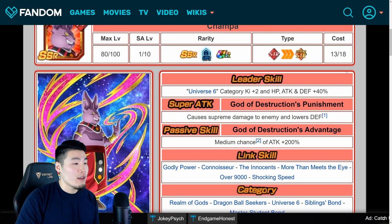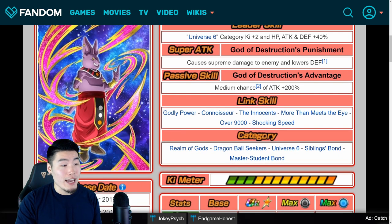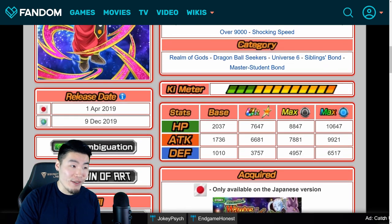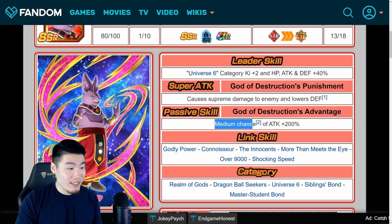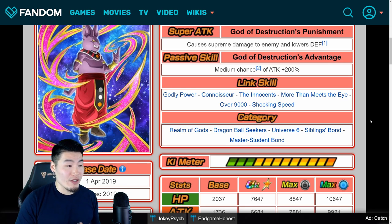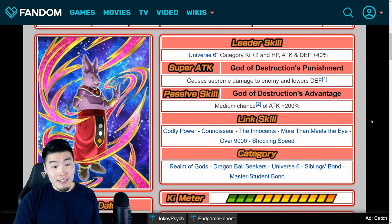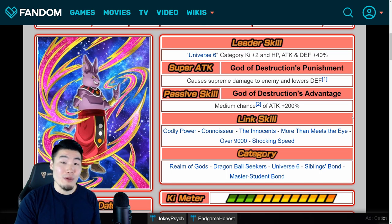Next up is STR Champa. Leader Skill: Universe 6 Category Ki plus 2, HP, Attack and Defense plus 40%. Super Attack, God of Destruction Punishment, causes supreme damage and lowers defense. His passive is a medium chance of Attack plus 200%, so every once in a while he'll be hitting pretty hard, but medium chance is only about 25%, so one out of every four turns on average he'll get a crazy attack boost, but most of the time he's gonna be pretty bad since he has no passive otherwise. Links are Godly Power, Connoisseur, The Innocent, More Than Meets the Eye, Over 9000, and Shocking Speed. Categories are Realm of Gods, Dragon Ball Seekers, Universe 6, Siblings Bond, and Master Student Bond. This guy is not very good — his best use, honestly, is to raise the Super Attack of the PHY Champa, but maybe he'll get better with a Dokkan Awakening.